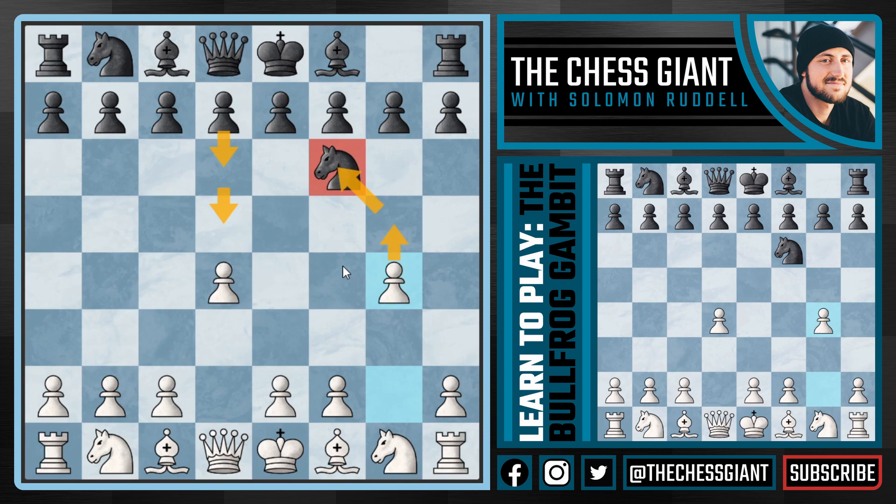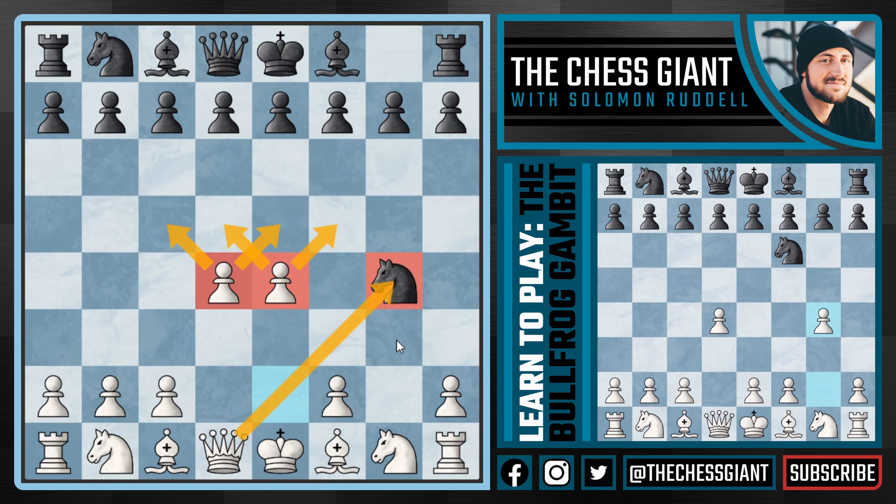What happens if black takes the pawn on g4? Well we're taking full control of the center of the board at move three with e4, taking control of the center and also attacking the knight on g4. In this position black generally has two options: defending the knight or dropping the knight back. One option is knight f6, and the other two options we're going to be covering in this video are d6 and d5.